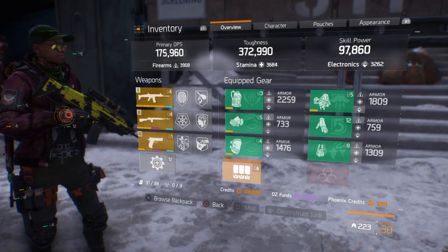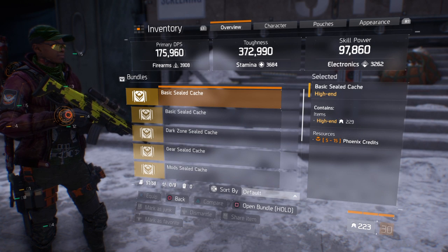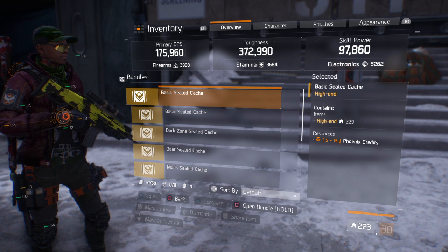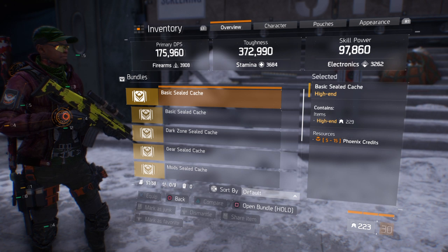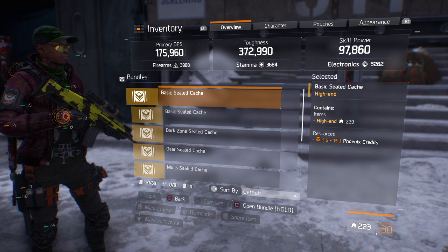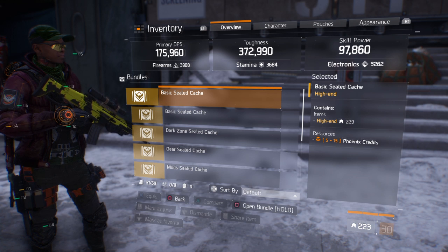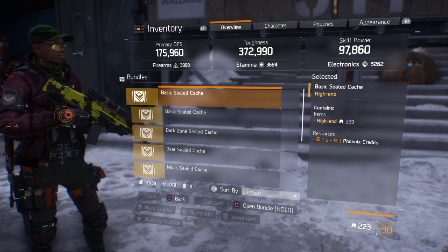Going to inventory to check out these caches — just bought them all. These are your basic seal caches. It's guaranteed you get a high-end item, and it says resources: 5 to 15 Phoenix credits. I don't know exactly what that means — maybe I'll get 5 to 15 Phoenix credits plus a high-end item, which would be good. The new high score is 229, so anything below that is lower than the current highest.